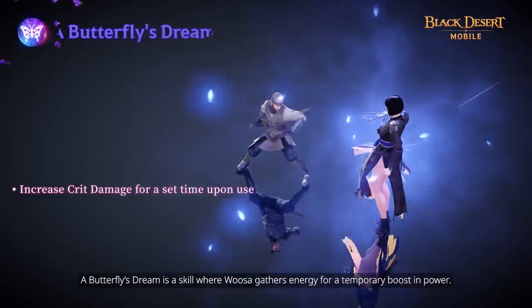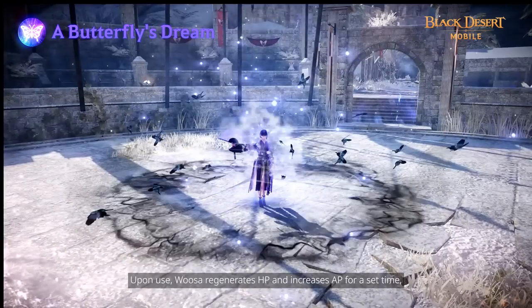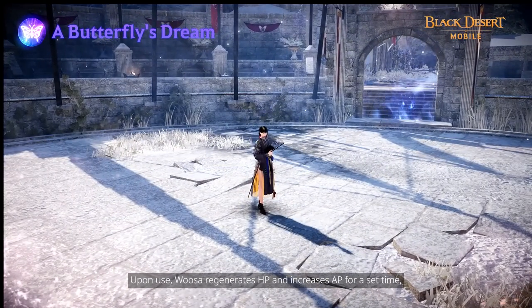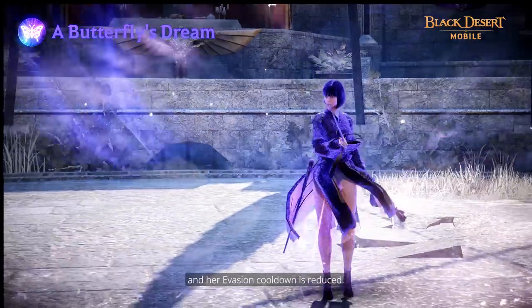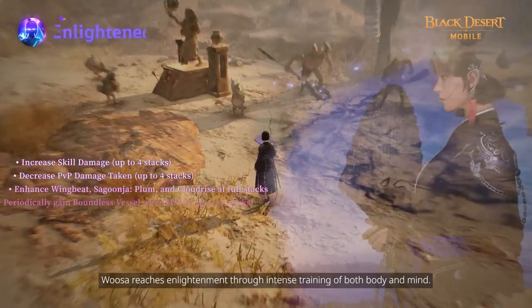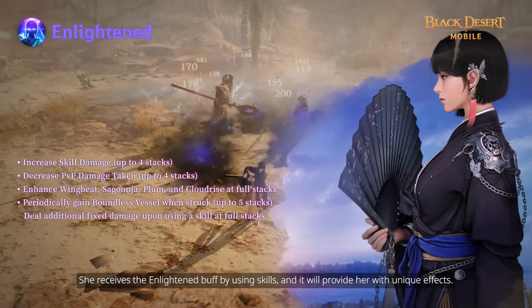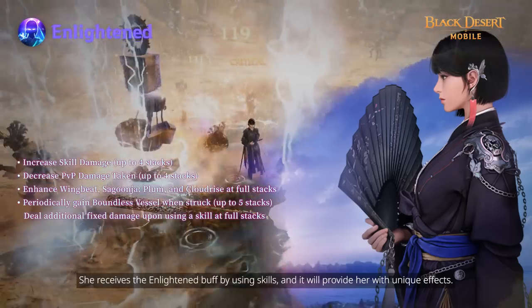Butterfly Stream is a skill where Usa gathers energy for a temporary boost in power. Upon use, Usa regenerates HP and increases AP for a set time, and her evasion cooldown is reduced. Usa reaches enlightenment through intense training of both body and mind, receiving the Enlightened buff by using skills, which provides her with unique effects.